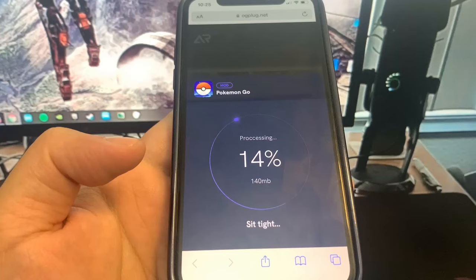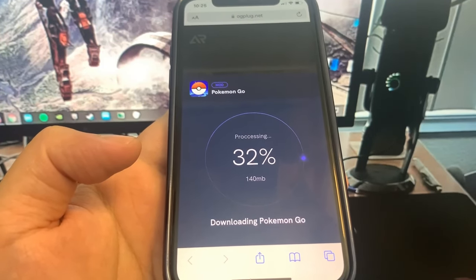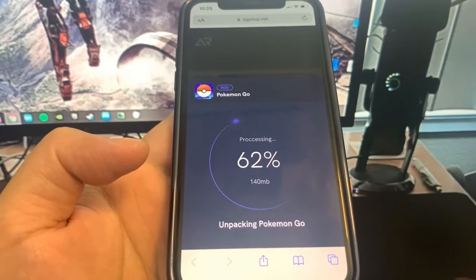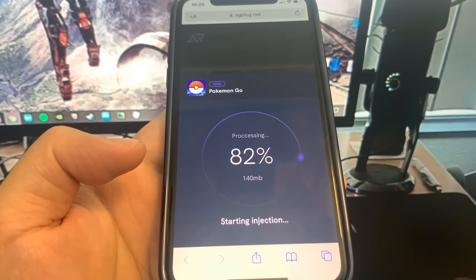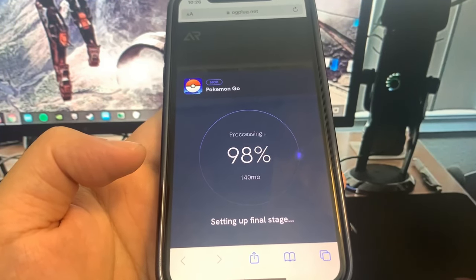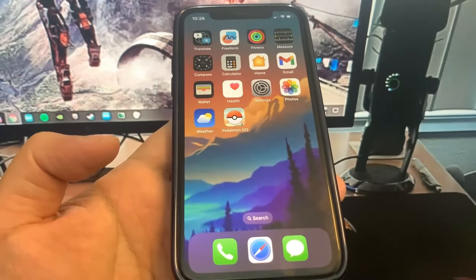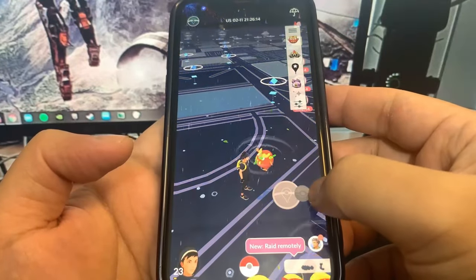Press on that download button and it's going to start to download, as you can see. It's pretty fast usually, so you shouldn't be waiting that long. This is super insane because it actually works — be sure to go ahead and try it out for yourself. I've already installed it so I'm not actually going through with the download process, but look at all the features in here. It is crazy.